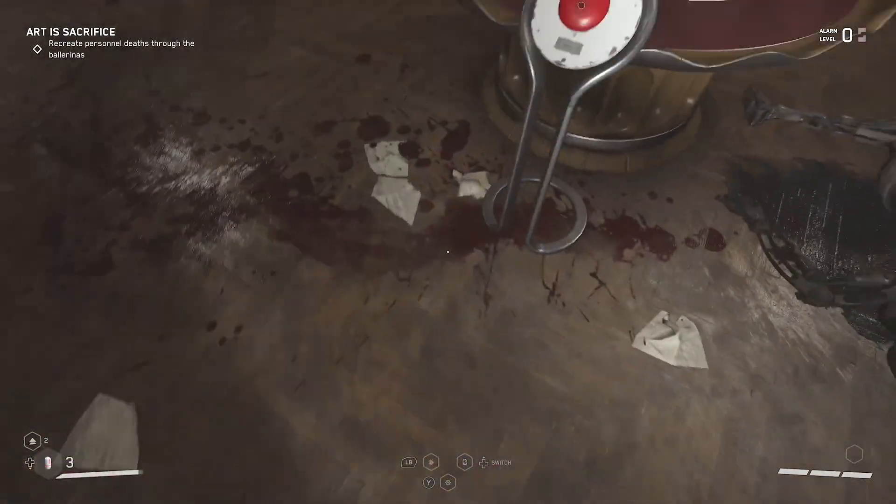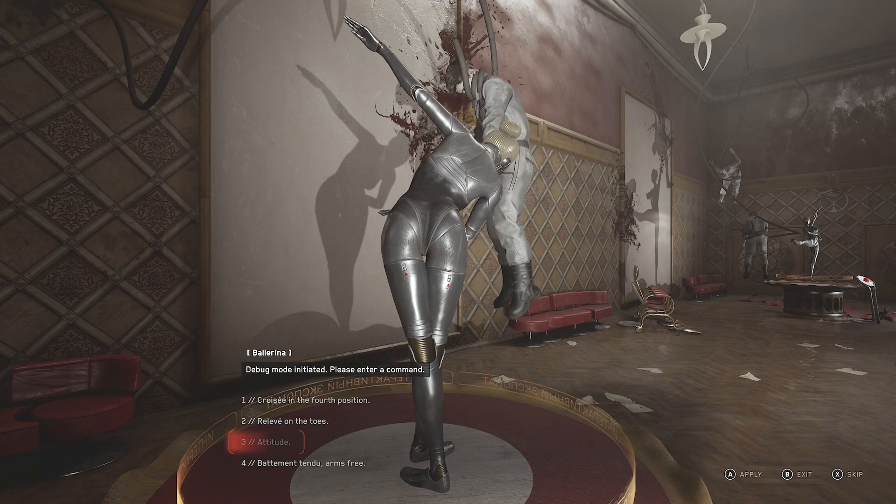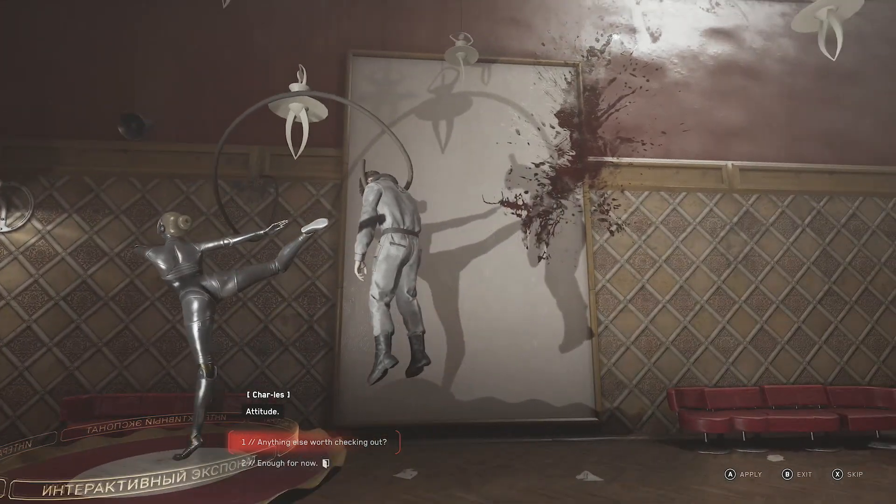So there's the first one closest to the door. Here's the second one — it's already set up but I'm going to show you anyway what you have to do. So for this one, yep, that back kick — there it is.